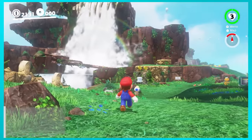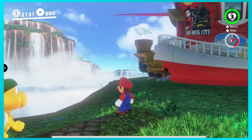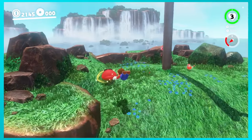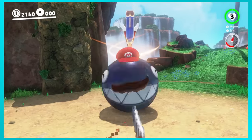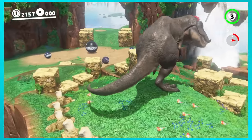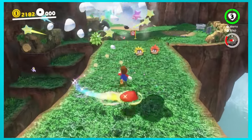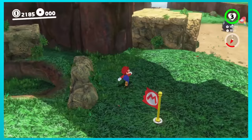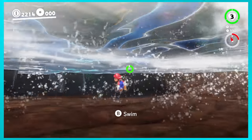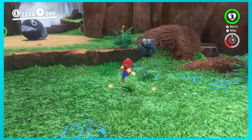I'll never forget that moment when I first stepped out of the Odyssey into the Cascade Kingdom. The strong, confident music combined with the gorgeous waterfalls and lively grass gave me some of the greatest goosebumps I've ever felt to an opening of a game. This kingdom lets you know that Mario is goddamn back and with a fiery passion. One of the first enemies you turn into is a chain chomp, but you tell him who's boss and smash some rocks to reveal a precious moon. Next thing you know, you're a T-Rex destroying everything in your path. This kingdom is nothing but pure happiness — there are so many moons and coins hidden around in places where you have to use your noggin to find them, all surrounded by crystal clear water.